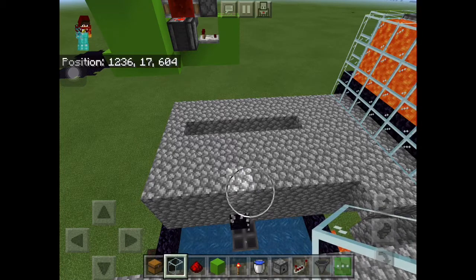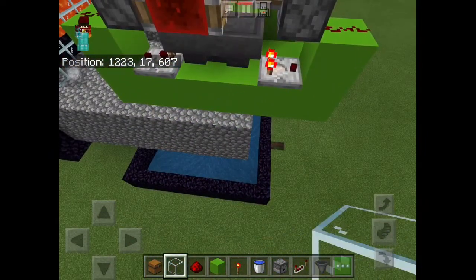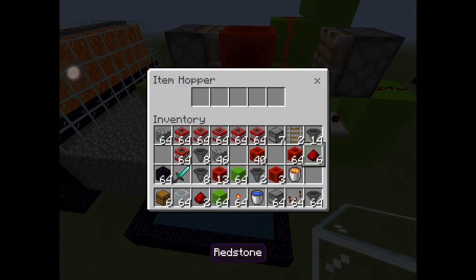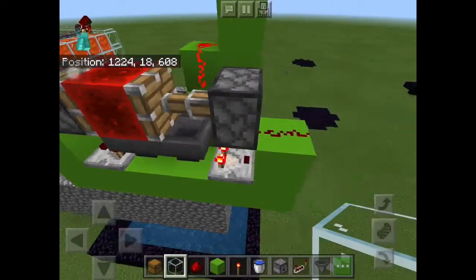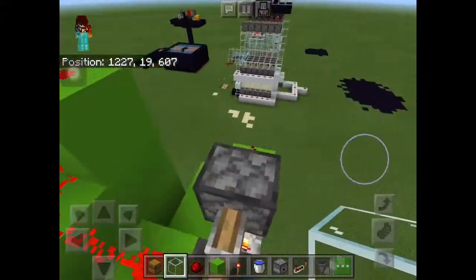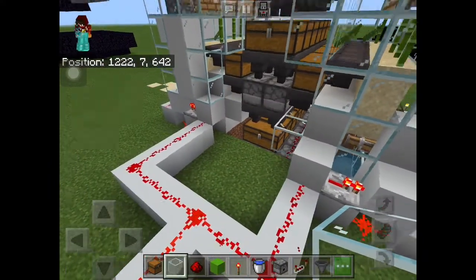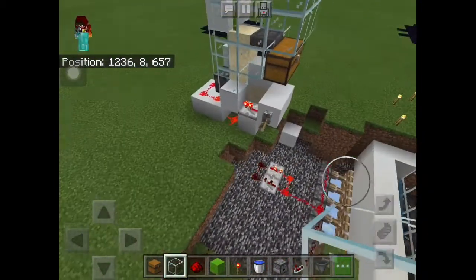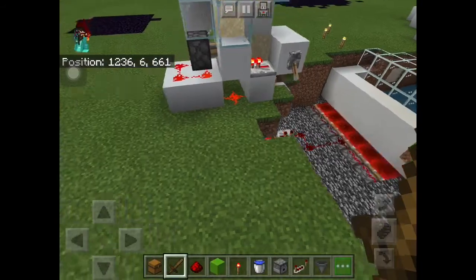If I can just get some TNT right underneath it... Why does it not work? What is jammed in the system? Sometimes you actually have to take it out. I do not know what is happening right here. With all these farms on this server I am probably turning this zero tick farm off. If you don't know how a zero tick bamboo farm works, it's pretty easy.